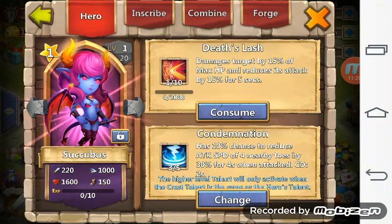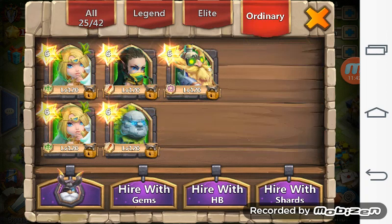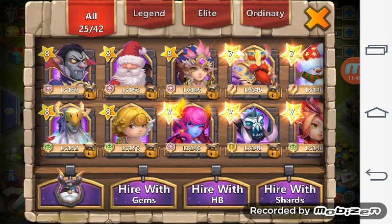I got Succubus — beautiful talent. She has a level 5 of 8 Pressure. Let's take a look at the Succubus Condemnation. I'll leave it for the person who wins this account — if they want to level this Succubus, it's up to them, whoever wins.